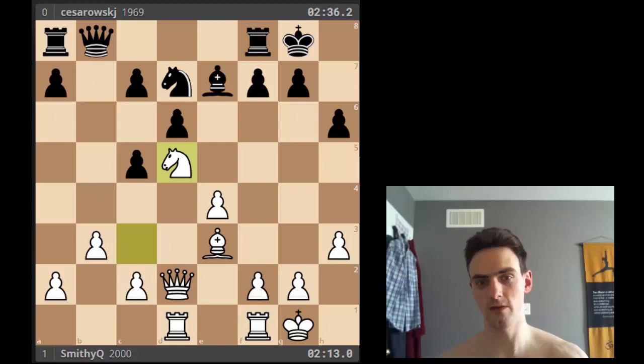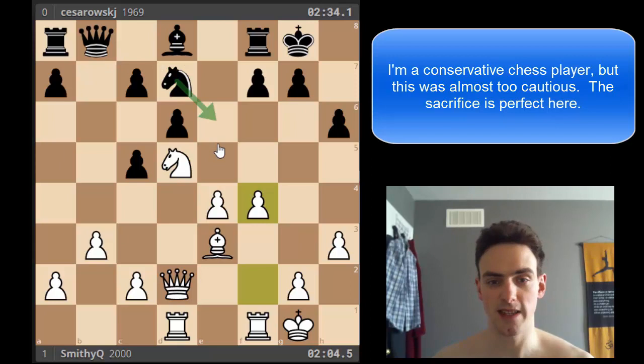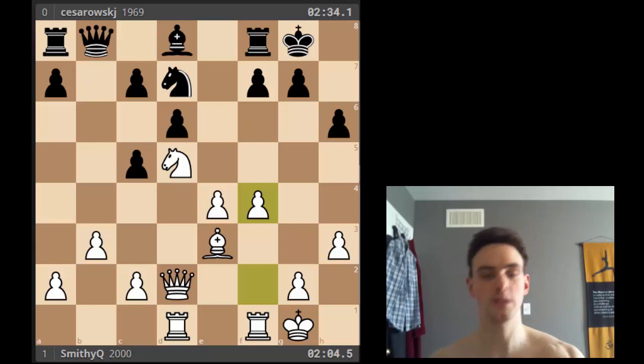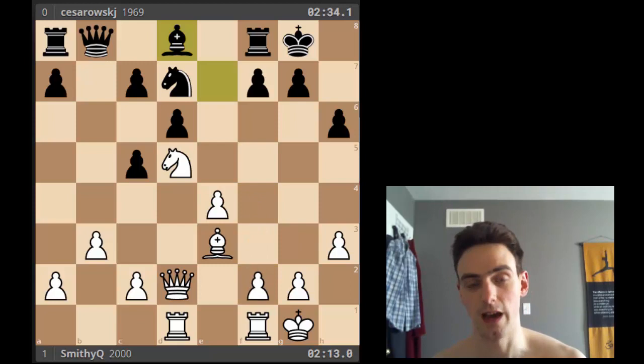That's the thought process: is there a breakthrough — can I find a tactic? If yes, do the tactic. If not, improve the position. He plays bishop to d8, protects the bishop. Again, two steps: does bishop takes h6 work? That's really tempting now because it's harder for the queen to get in and my knight is closer to the attack. But I wasn't completely convinced, and I thought I had a safe move in f4. Now he can't bring his knight here, so his knight d7 maneuver looks like a waste. I can potentially do f5, f6, or play e5 — I'm going to crush him. Just improving my position.